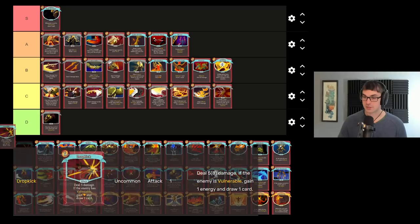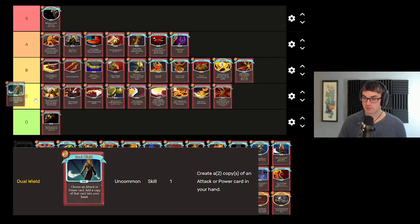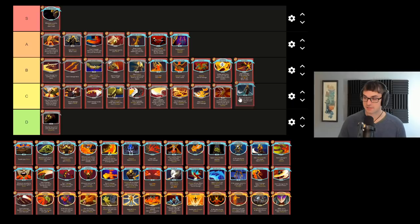Dropkick gets better the smaller your deck is, and it can lend itself to making infinite combos. It does need reliable vulnerable to work. I'll put it in B to respect how much draw power it can provide. Dual Wield is a really cool card — you can copy cards whether they be powers or attacks at their current cost. A funky thing to try with Dual Wield is make a card zero cost with Madness or Mummified Hand, then make copies of that card. That said, Dual Wield needs to be in the same hand as the card you're copying, and you need to be able to pay the combined energy cost of all the copies you've just made, which tends to be a little difficult — making Dual Wield a little bit tricky. I'd put that in probably C tier.